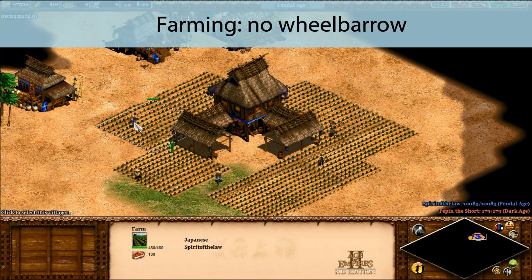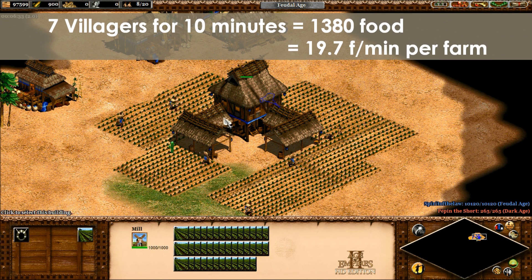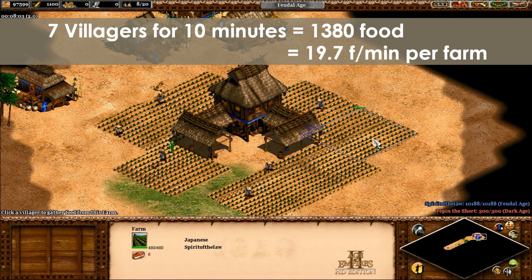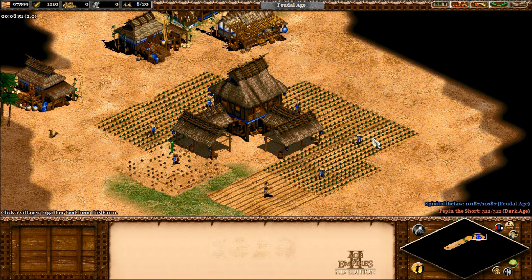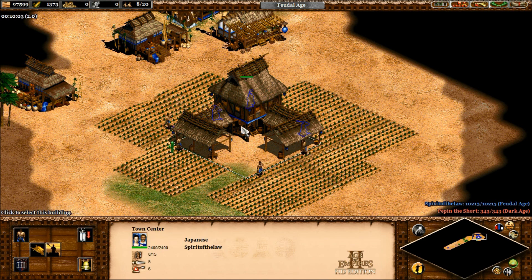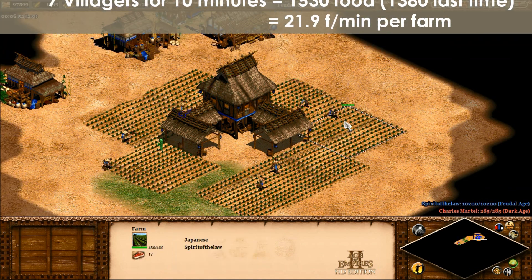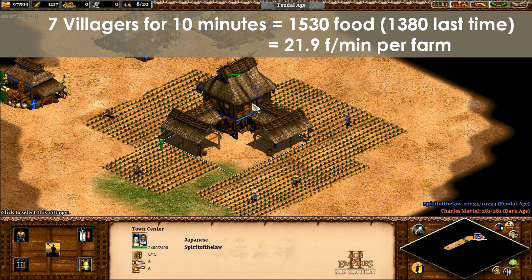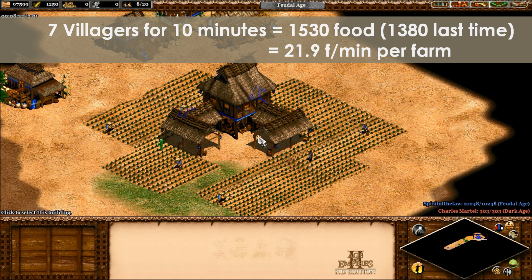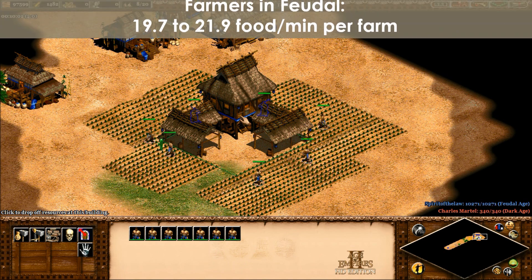First, we'll want to know how quickly villagers gather with different economic upgrades. I'll go through the different resources in order and give you a couple different scenarios. Let's start with the farms. If you have no wheelbarrow and no horse collar, it takes 7 villagers 10 minutes to gather 1,380 food. That's about 19.7 food per minute, including one farm reseed in there. After researching wheelbarrow, 7 villagers for 10 minutes can collect 1,530 food, which is about 21.9 food per minute. So typical villagers in the feudal age will collect between 19.7 and 21.9 food per minute.